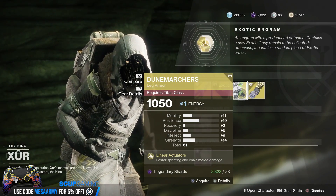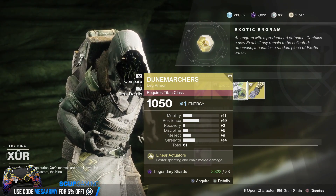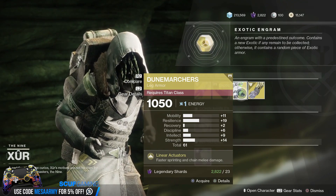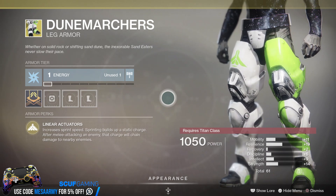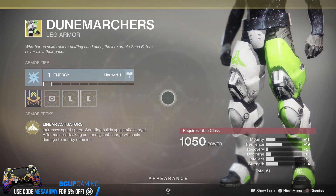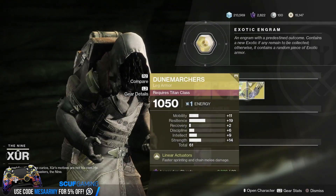This one is solar in terms of putting mods in it. The Dune Marchers for the Titan — we have a 61 stat roll with an emphasis on resilience and also some strength and a little bit of mobility. Main perk is Linear Actuators — increases sprint speed. Sprinting builds up a static charge, and after melee attacking an enemy that charge will chain damage to nearby enemies.